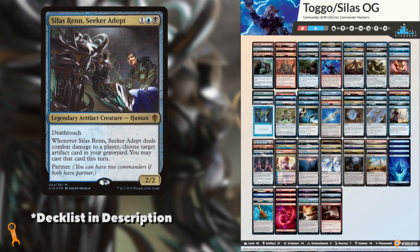The other partner is Silas Ren, Seeker Adept. An artifact creature himself, Silas Ren has Death Touch, which makes him great to be defensive or offensive. Especially since dealing combat damage to a player allows you to recast an artifact from your graveyard. This gives us some long-term capabilities and opens up our graveyard as a resource — something I personally love doing. Emery, Lurker of the Lock, can be added in for redundancy here as well. But together, these make for an odd couple bent on giving us as many artifacts to throw around as possible.